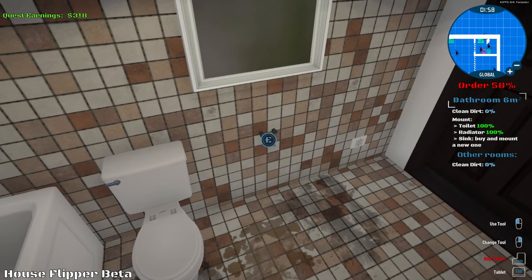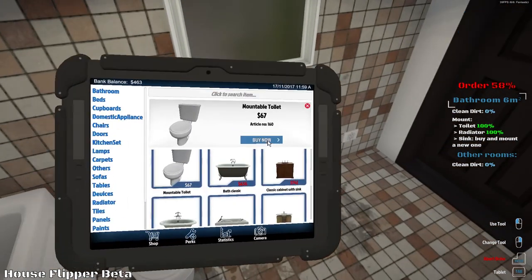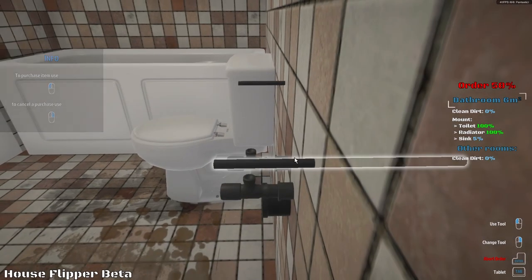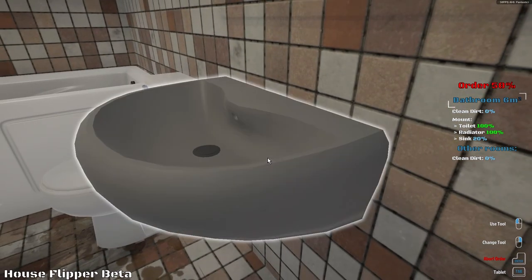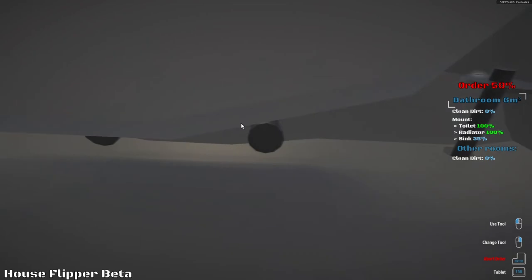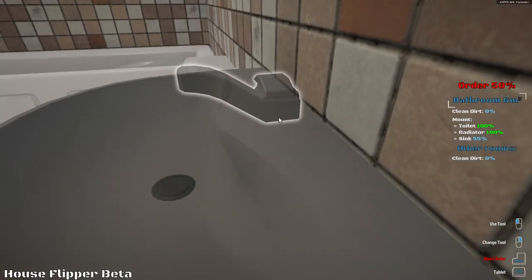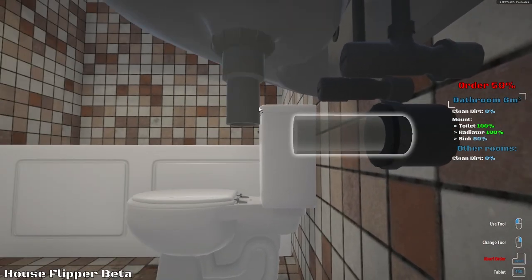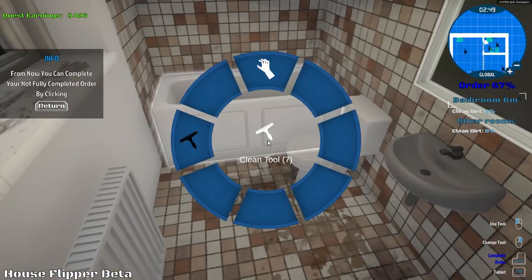Buy sink — mount a new sink. Maybe we've got to undo these first. There we go — now if we go to mountable sink. Hold it in from the back, put a washer and nut on, connect the pipes, connect the tap. It's pretty interesting actually — you actually have to put everything together, which is pretty cool. So let's start cleaning the place up.